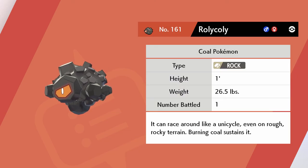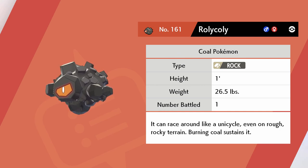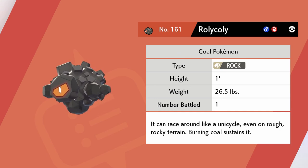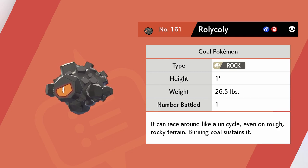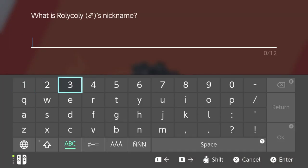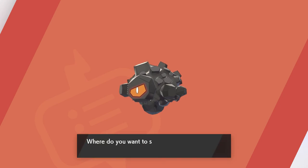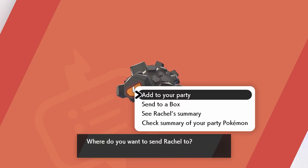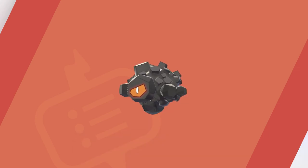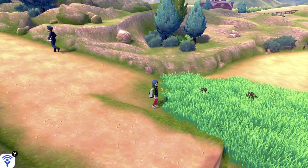Rolycoly's Pokedex entry: it can race around like a unicycle even on rough rocky terrain, burning coal sustains it. Oh wait, now it says Rock type — so Rock is strong against Normal type, interesting. I didn't know that. Your name will be Rachel. Rachel has been sent to a box. I have one of you now so I don't need another one.